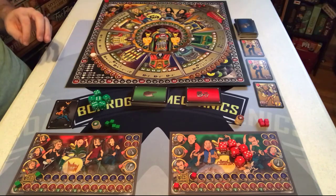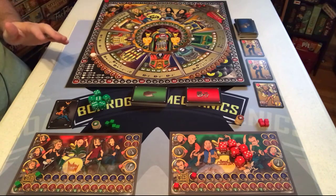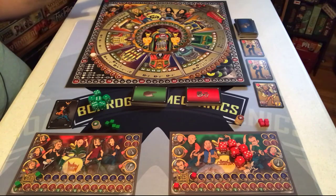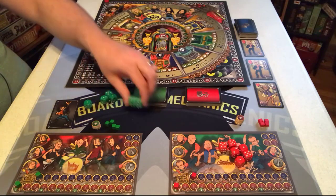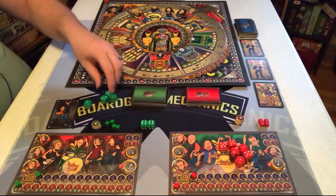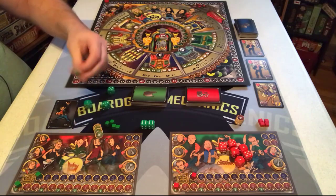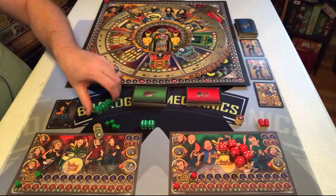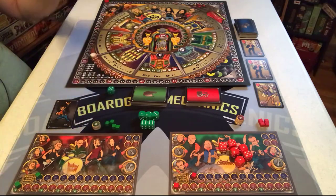Now let me walk you through the basics of the game. This is a dice placement game. On a turn, you're going to take dice with values of either of a kind - like all 6s - or a straight, like 1, 2, 3. And you're going to take those to one of the locations on the board. Let me go over the locations.